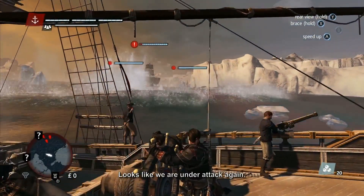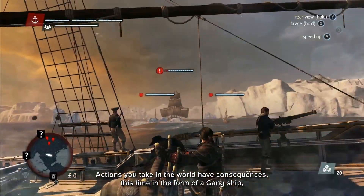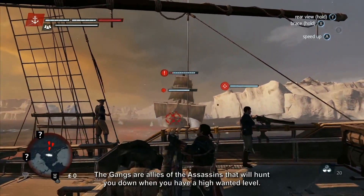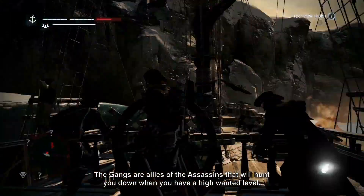Looks like we're under attack again. Actions you take in the world have consequences, this time in the form of a gang ship, recognizable by its brown sails and powerful ram. The gangs are allies of the Assassins and will hunt you down when you have a high wanted level.